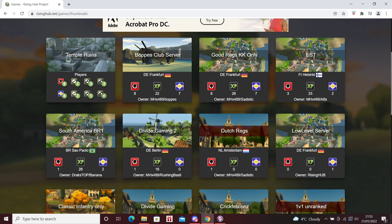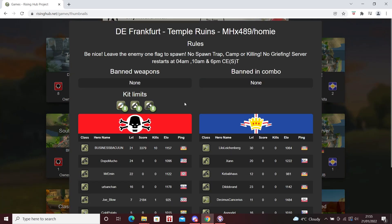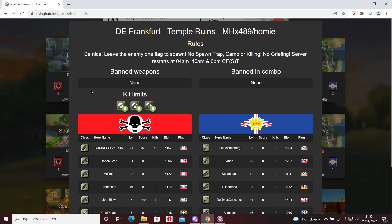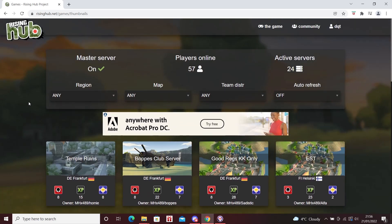If you hover over and click the info icon on a server, you can see server rules, specific players in the game, and stuff like banned weapons and class limits. For example, one server I clicked on has quite a few banned weapons including dual long-range shotguns and the pirate pistol. You can't see this information from the launcher itself, so I think it's better to choose your server through the website.